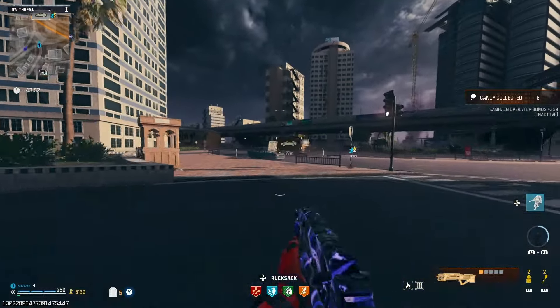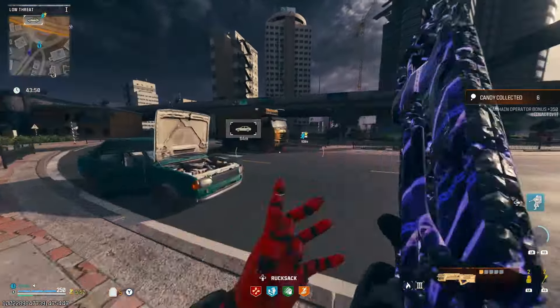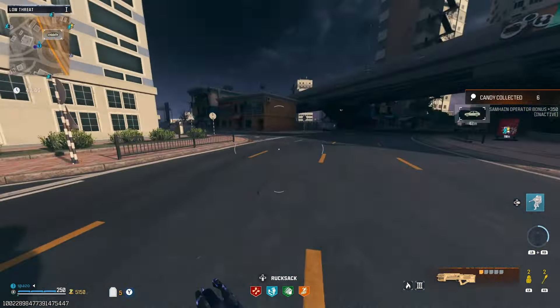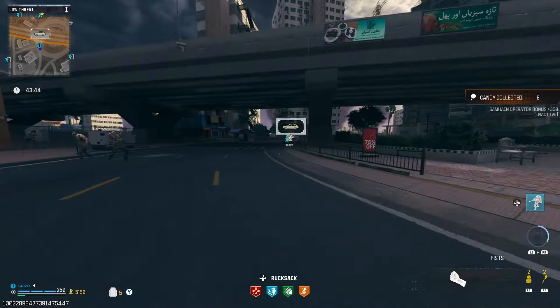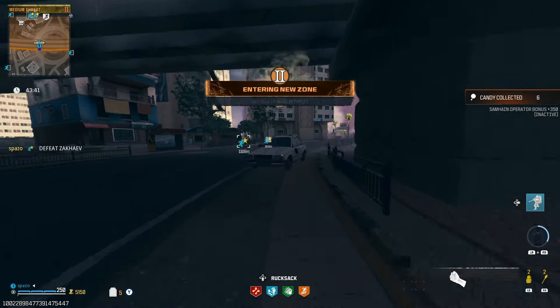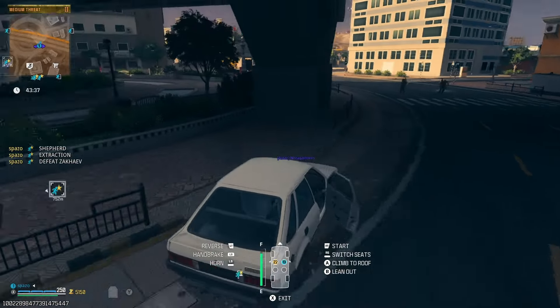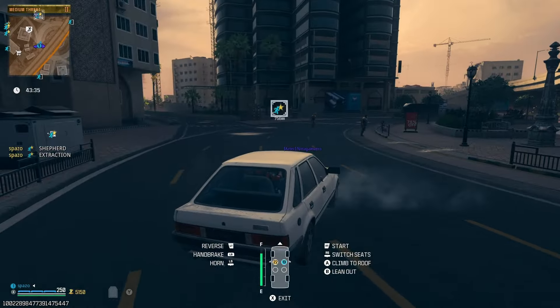There's a hatchback up here. I'm going to try and get to it real fast and then we should be good to get to the Tier 3 zone. There's another player right next to me. Run! It's Michael Myers! Hit the driver's seat! Michael, you want to hop in? Let's go, buddy. To the Tier 3 zone we go.